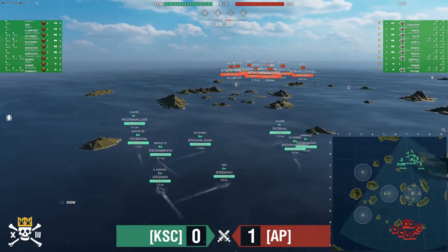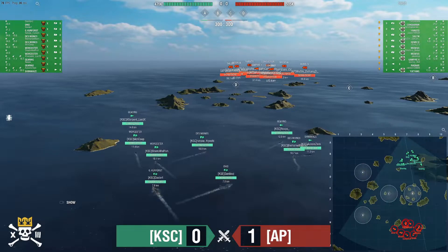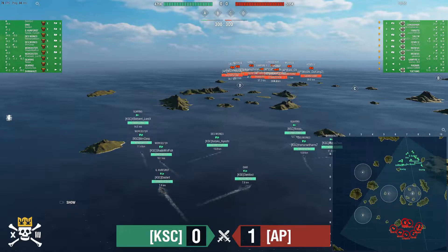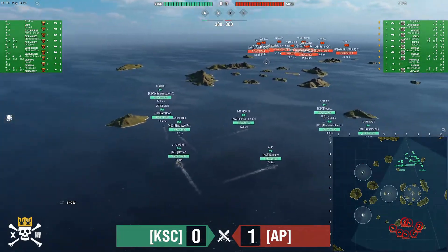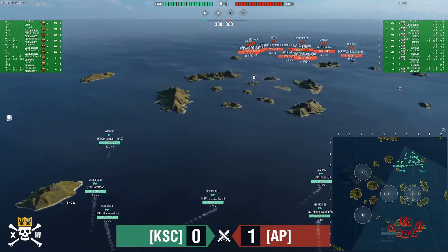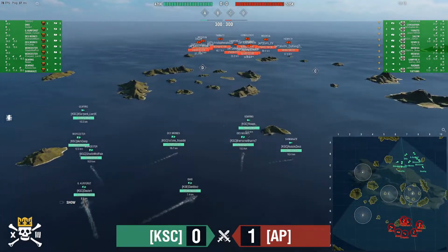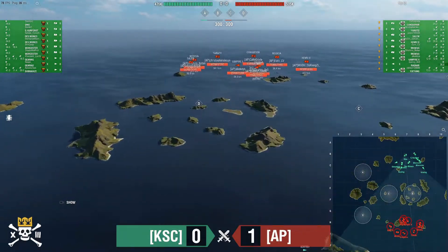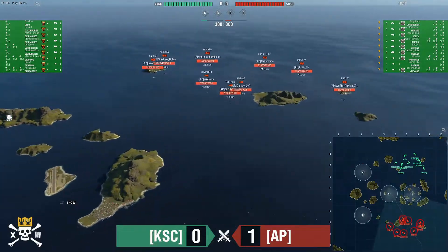Back into the game. Gearing of Serpent Lord is pushing out towards D, playing the DD role — trying to torp onto the edge and prevent anyone from coming around. He's being trailed by double Wooster and Kurfürst. That looks like an HE spam side. Gearing, Des Moines, and Ohio heading toward C.